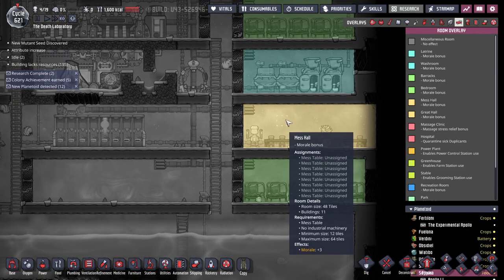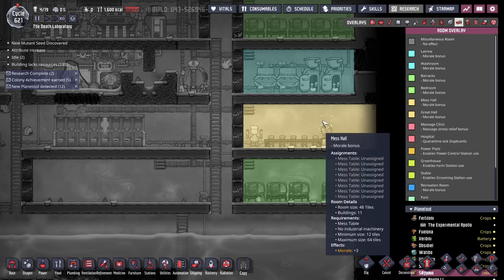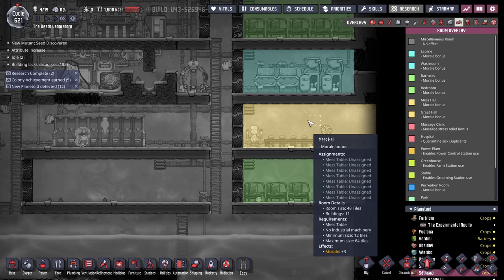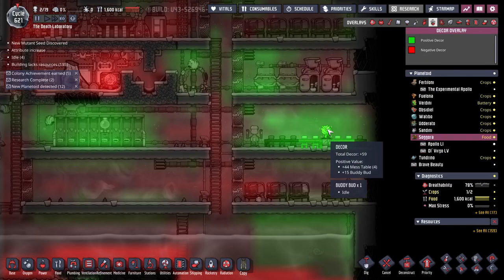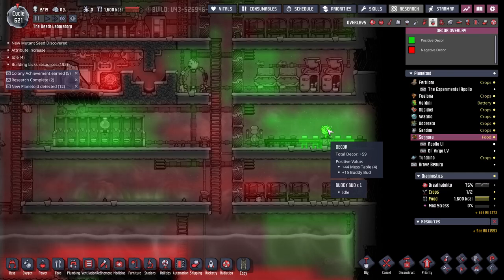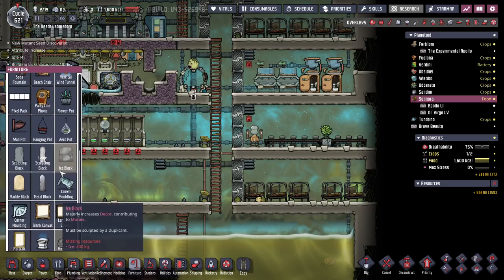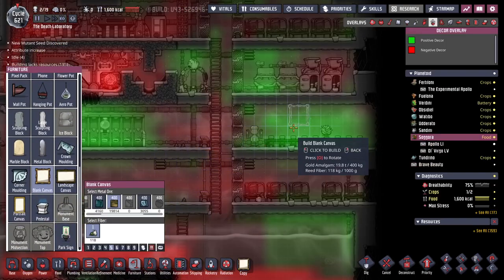Why are you not a great hall? Minimum 32, decor plus 20. Is that not decor? Bunny blood is 15 — oh, that's annoying. I can put in a painting — that'll work.